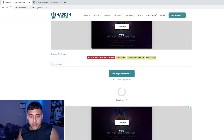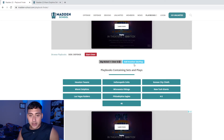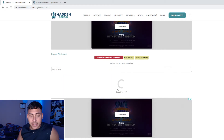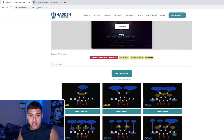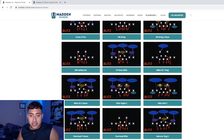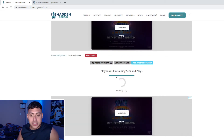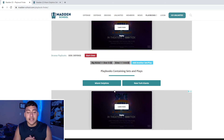Let's jump on defense, look for big nickel over G — there you go, click it and add it. Now remember, you can add another formation and play. We're going to look for 146 dime. You can see it gives you the option to add it. All these offense and defense options show you all the plays in them, which is always helpful. Right here it filters out and these are the two playbooks on defense that have big nickel over G and big down 146 — I might go with Miami, but now I know I also have the New York Giants as an option.